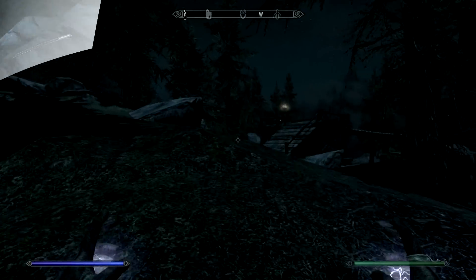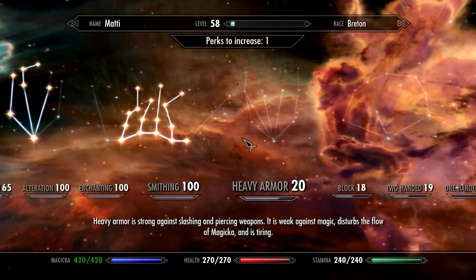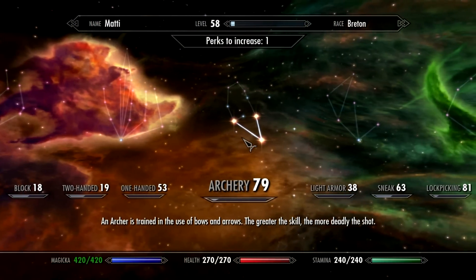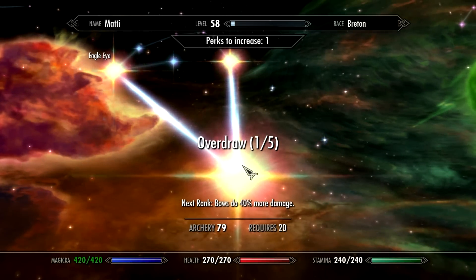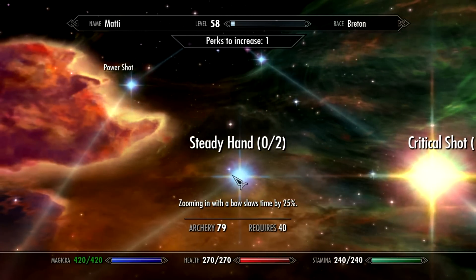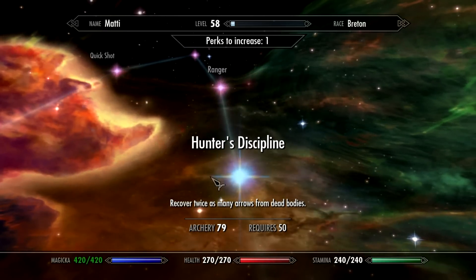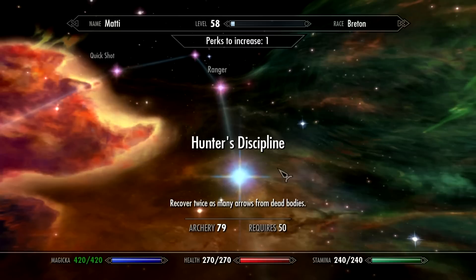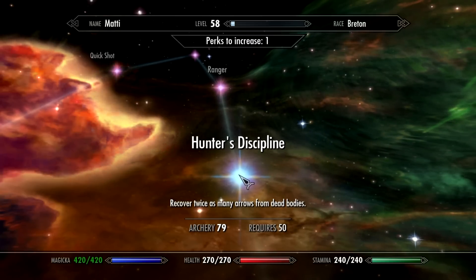For the next part of the video, I restarted the game without the archery part of Ace Combat Skills activated. Let's find it here real quick — there it is. One perk into Overdraw, one into Eagle Eye, one into Critical Shot, and none into Steady Hand. So only the necessary perks in order to get to Ranger and Quick Shot. And of course you have to take Hunter's Discipline, which is a complete waste of a perk, but it is what it is.